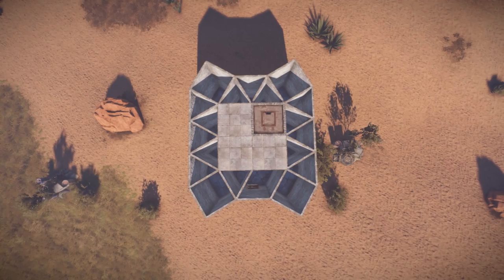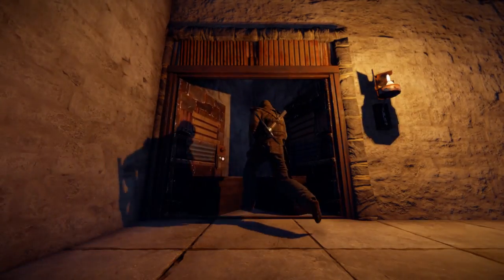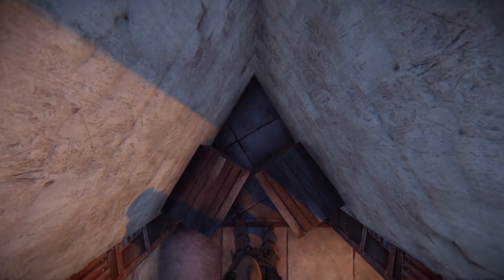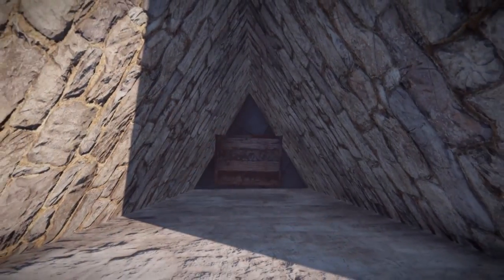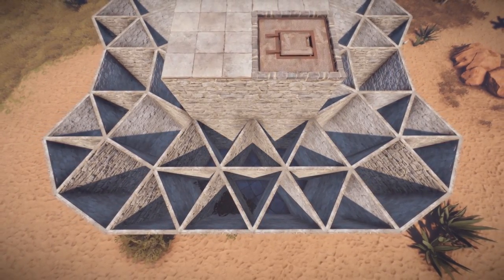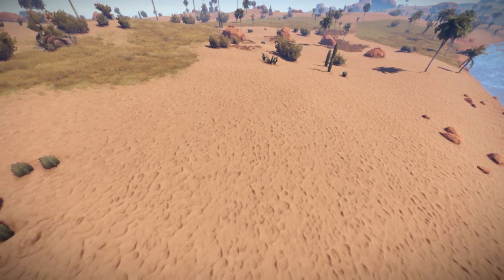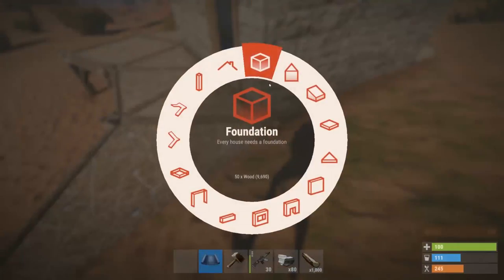Honeycombing is one of the most common ways a player can protect their loot, but that's not its only use. Sneaky players may also hide loot or tool cupboards inside the honeycombing itself. If you plan to build a base with extensive honeycombing, make sure you choose a large flat area, otherwise you may run into possible terrain issues.